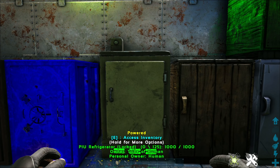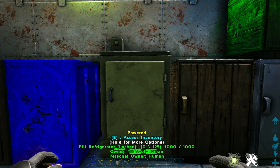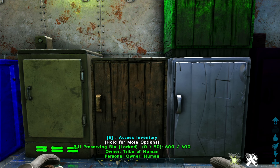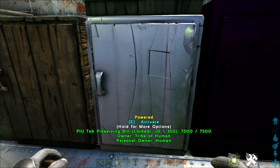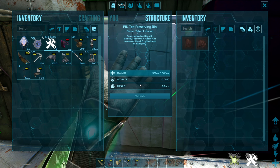We have a refrigerator that's a 120-slot refrigerator, and the spoil timer is increased on these, so it's even better than the normal refrigerator. PIU preserving bins work the same way — they preserve things longer, make jerky faster, and as always you can pick them up. Slot size is 50 on the regular preserving bin, and the tech version has 350 slots with an even higher spoil timer.